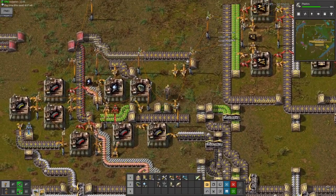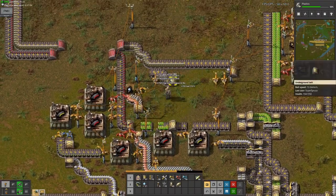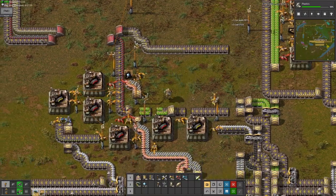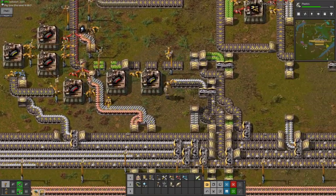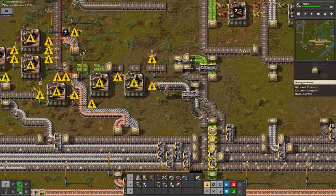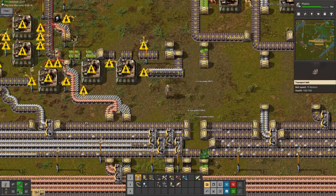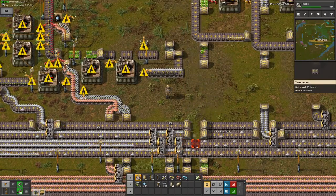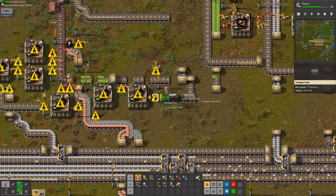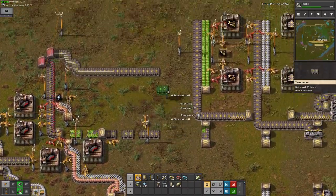This area will be used for a mall later on. A mall is essentially where you're producing low quantities of many different types of items - that's what a mall is. I do not need almost anything here. I can save so many resources by just getting rid of all these now unnecessary underground belts and everything.